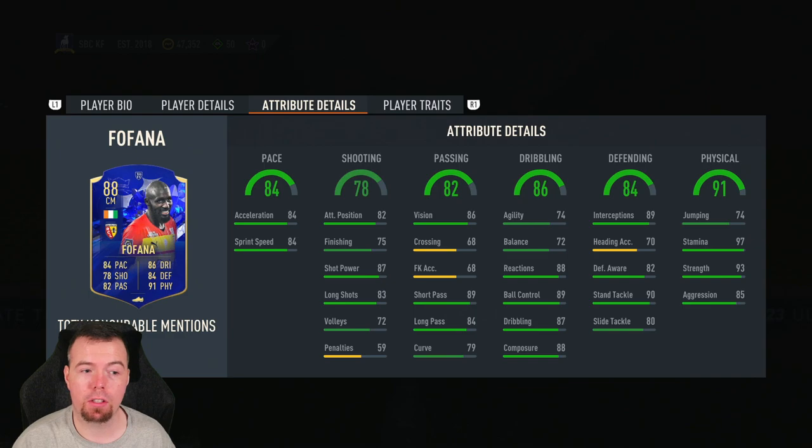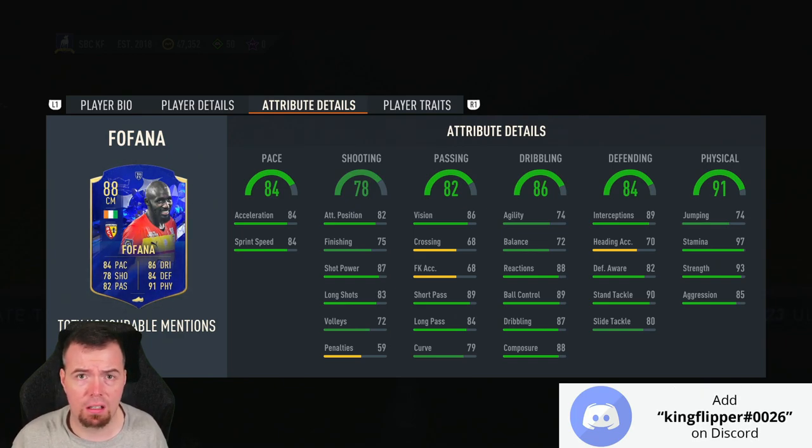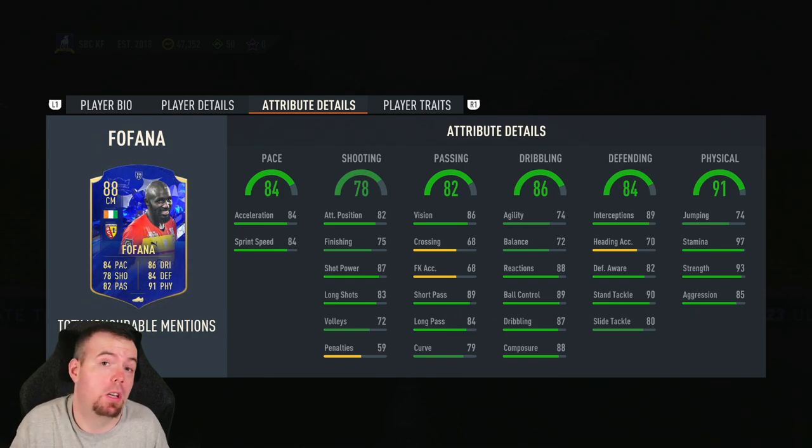Why is this 160k? I do not know. This should be 80k to 100k — French tax maybe. Considering what we've had coming out, how is this more expensive than Jorginho? Jorginho is actually a better card in my opinion overall. The only real difference is pace — but 87 acceleration for Jorginho too? I don't understand why this is so much more expensive. Jorginho is about 140 to 150k — why is this 160k? Please tell me in the comments, because I don't think this is worth it whatsoever.